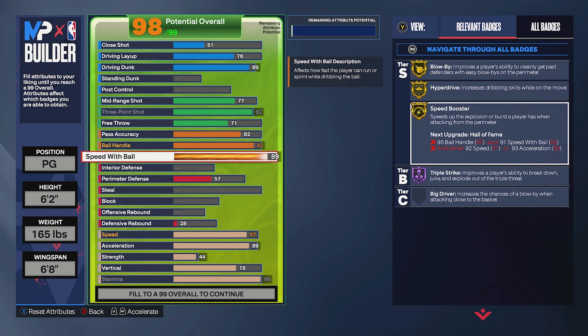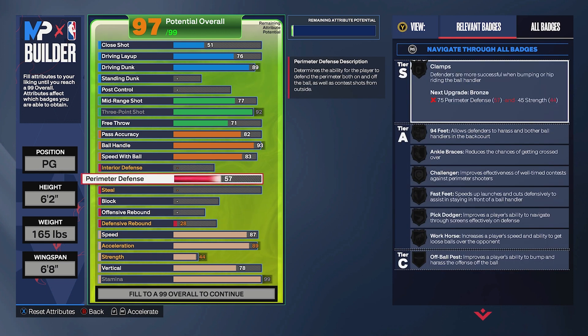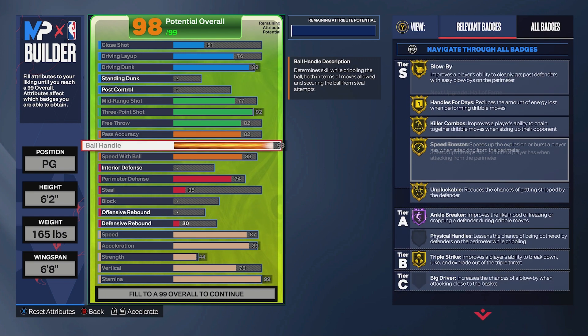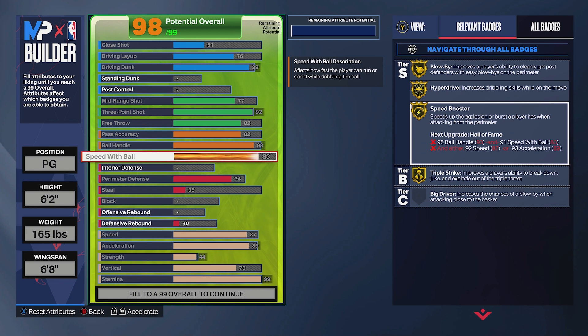Here's another option: bring speed with ball down to 83, then bring perimeter defense up to 72 — look how many defensive badges you unlock. If you max it out at 74 or 75, that's the absolute cap for additional badges in this situation, and you're still left with attributes to bring free throw up to an 82. It's your call — but I feel like the dribble style is game-changing for your build.